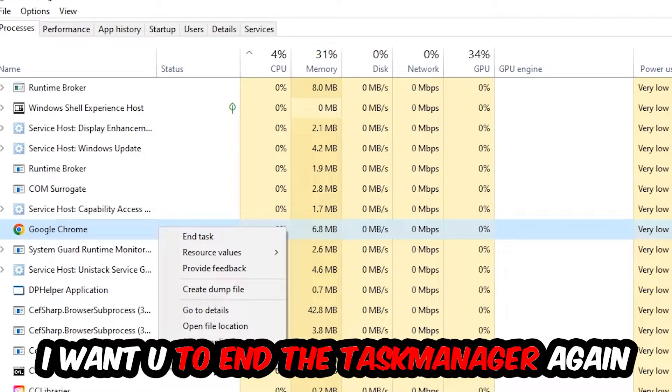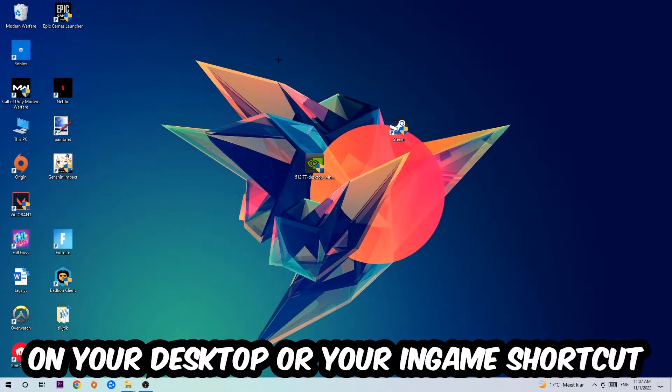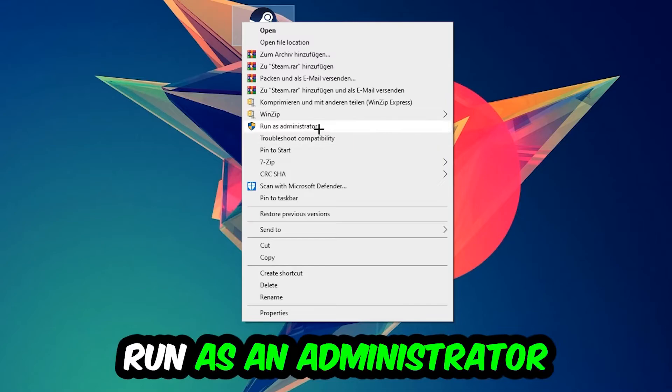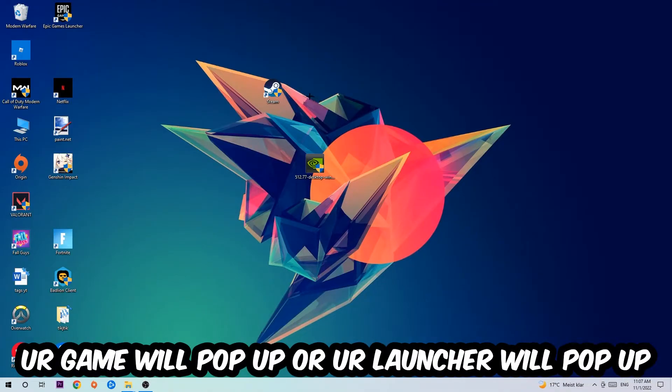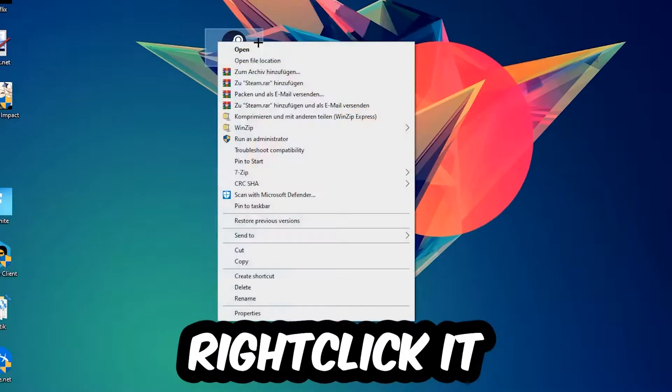Once you're finished with that, take your launcher shortcut or your in-game shortcut on your desktop, right-click it, and hit Run as Administrator. Once you click Run as Administrator, your game or launcher will pop up. Launch your game over the launcher, and if it crashes again, return back to your shortcut.